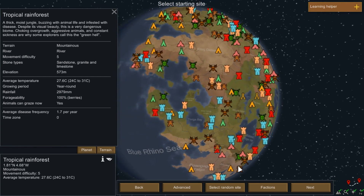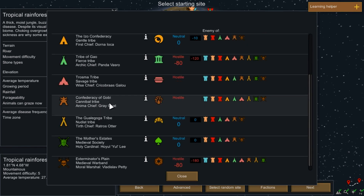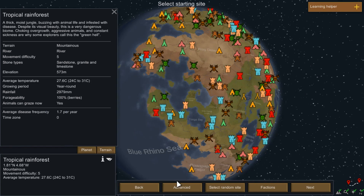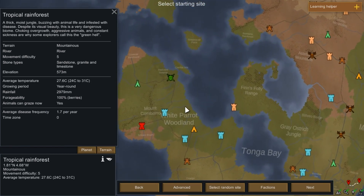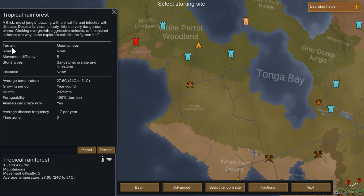Let's try and find somewhere to settle. Are there any factions that like us? The Melia Empire likes us, the Azo Confederacy likes us, the Gualigoga tribe likes us, and the Mother's Estates likes us. Let's see if we can find somewhere nice — maybe somewhere by the coast, or near a road where we have quick movement speed.